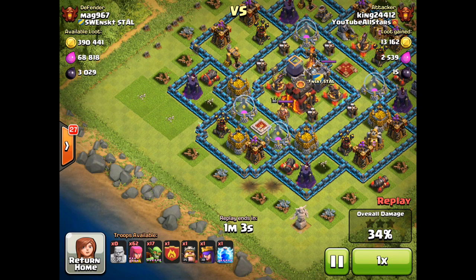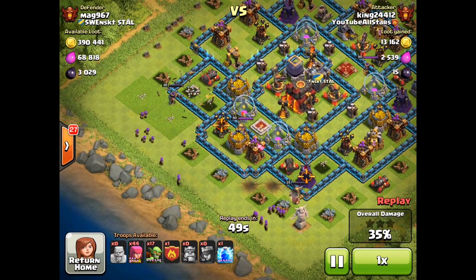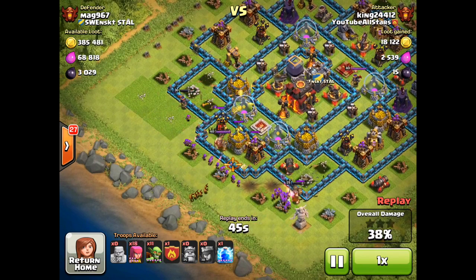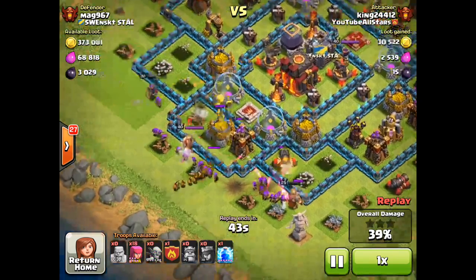King on one side, queen on the other, then spreading the archers out behind them for heavy support. I want to take out that middle compartment and then push into where the gold and elixir storages are. Queen's on top, king's on the bottom, with a bunch of archers flooding down going for that middle compartment.